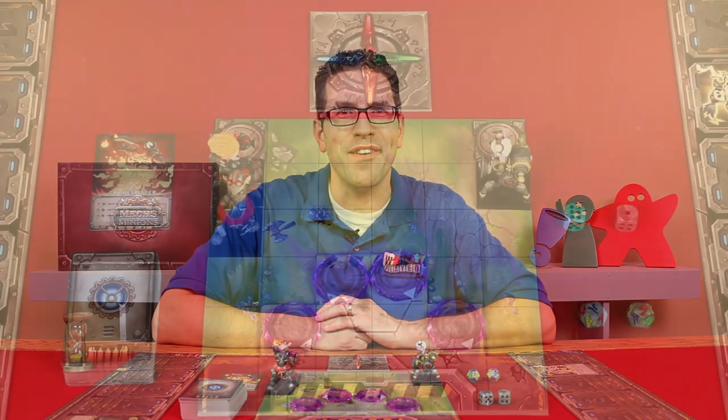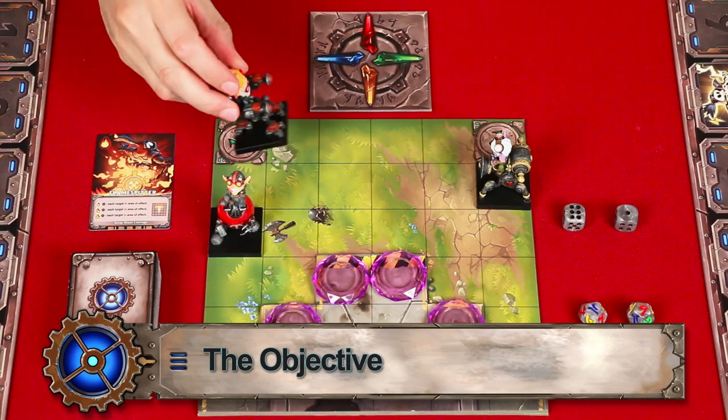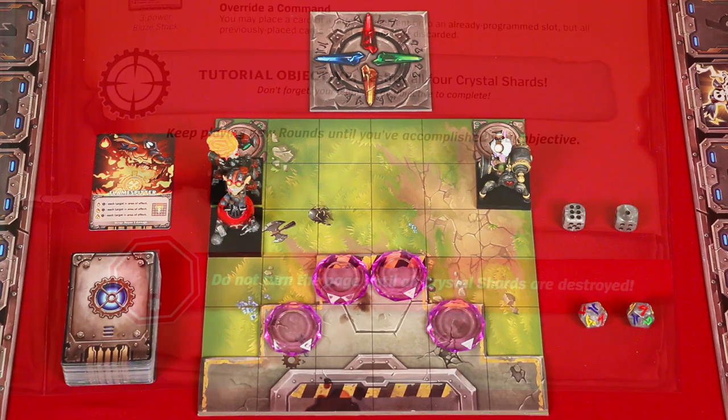And that's everything you need to know to start playing, so let's go to the table and find out what the objective is for this scenario. Rumble the Headmaster wants you to test the new mechs that you've just built by smashing each of the four crystal shards that he's laid out. These will be destroyed if you do at least one damage to them with an attack, or by stomping on them, which just means that you move or are pushed into their spaces. So pause the video, get to work, and come back once the crystals have been destroyed.